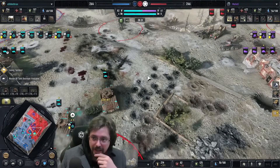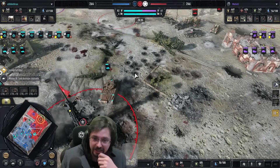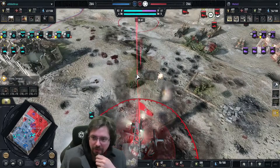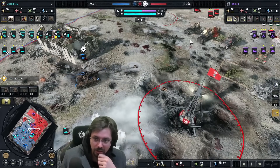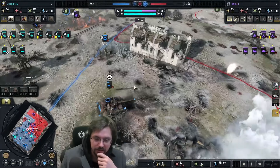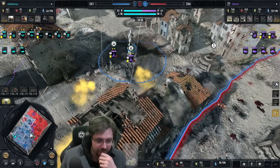Here we go, got a push coming in. Marders opening up — remember the Matildas are slow and Marders can chase them pretty easily. Hellcat has been fully repaired. Shrek hits the Hellcat in the back. I wonder if he's popping the armour-piercing ammunition on the Werbelwinds. Some artillery dropped over here.